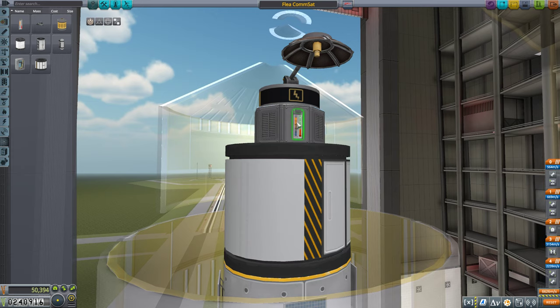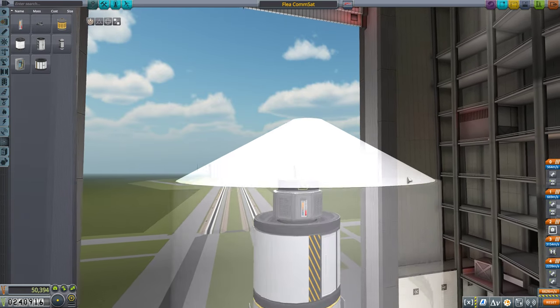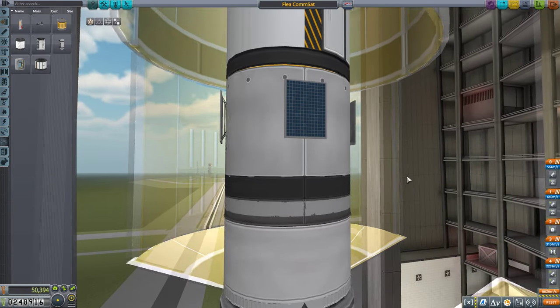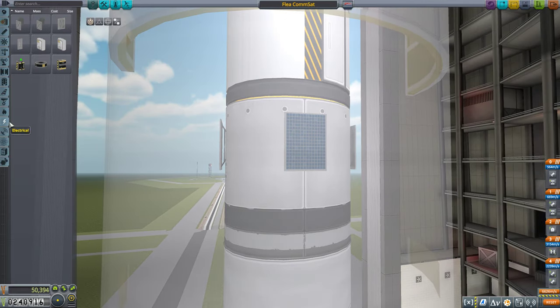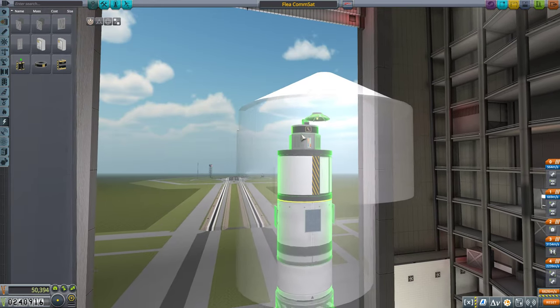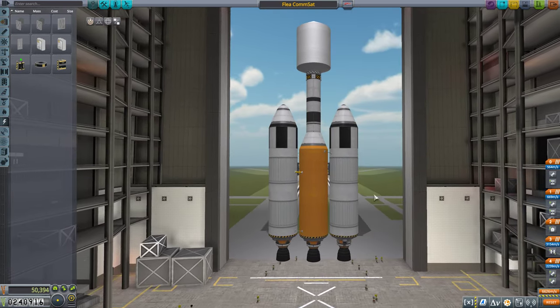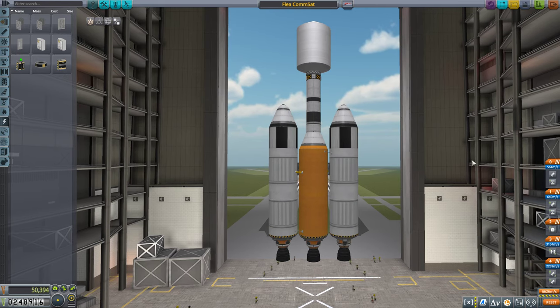Now we don't need a thermometer for this particular one, but I'm going to leave it there just in case we get any science data from around Minmus contracts a bit later on. Now the other thing we could potentially do is maybe expand on our solar panels, but I don't feel like that's necessary — it's an expense we don't really need. So I'm going to go ahead and save that and let's launch this and put it into orbit over Minmus.